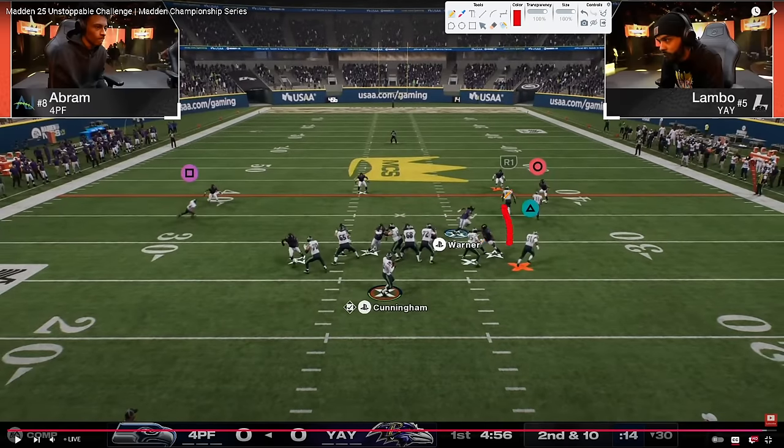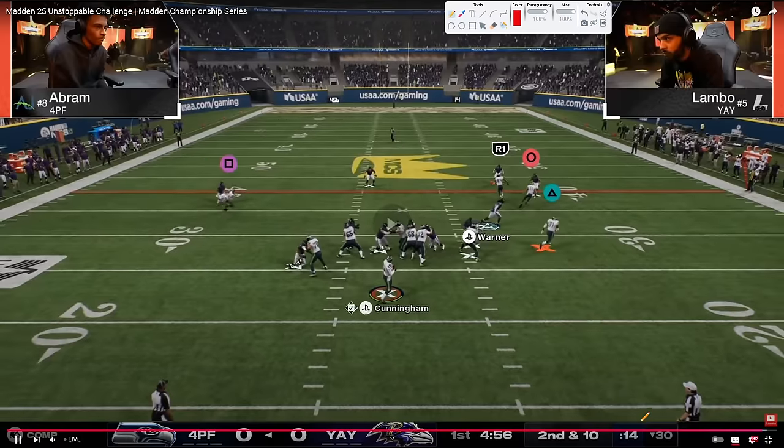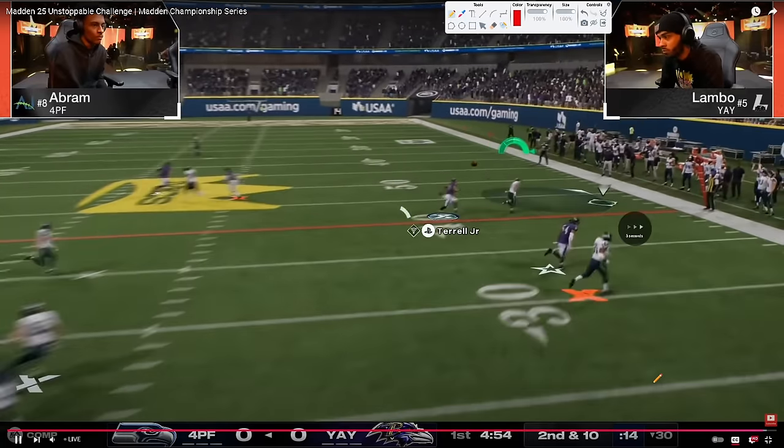Love that corner strike corner route. This is that post and drag - we know it's man coverage, so we've got a little flat and then force him to guard the running back. We can work this high-low here or this high-low here. If we do guess wrong and it ends up being zone coverage, that's a consideration too.